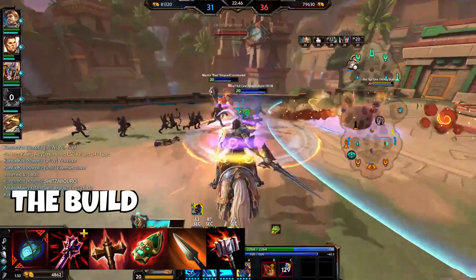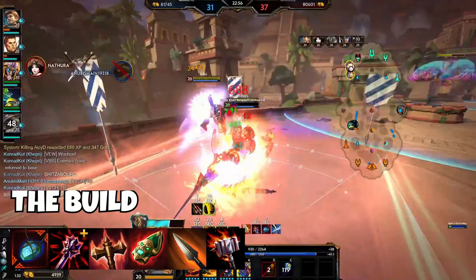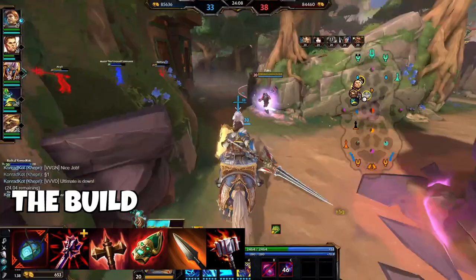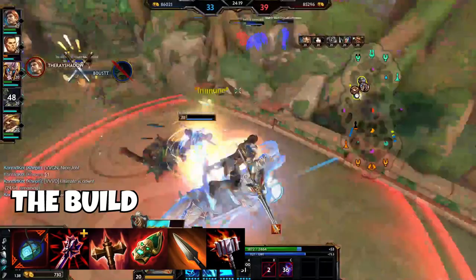I didn't mention Hydra's Lament for Lancelot despite most builds telling you to pick it up — I tried it and hated it. Your ultimate and your third ability don't let you use Hydra's passive since you cannot basic attack when mounted. Your second ability knocks gods away so you can't use it there either, even with the extended lance range. It only really works with the first ability. There are just too many good items out there right now, so to wrap up: you want a lot of power, a little penetration, some mana, and some more power for good measure.